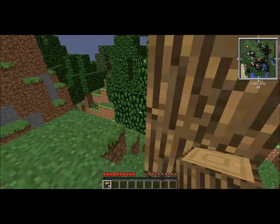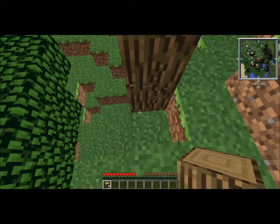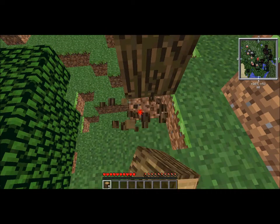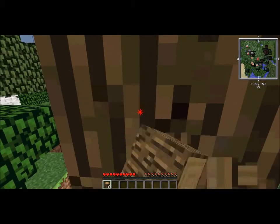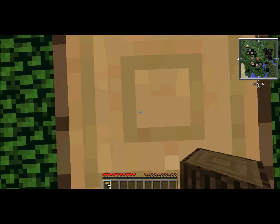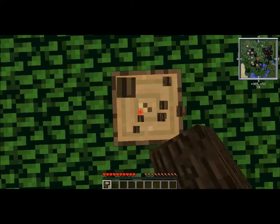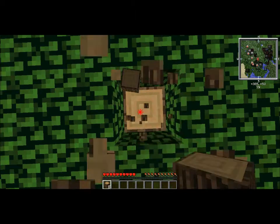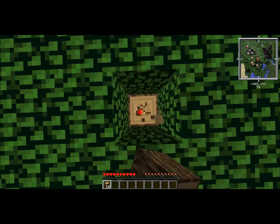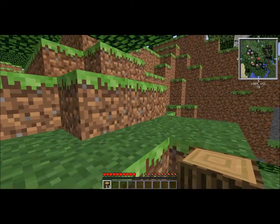I also have Damage Indicators — I forgot to tell you that. It basically shows you how much damage the animals or mobs take and how much health they have left. Plus, I also have gamerule keep inventory true, so if I die I won't lose any of my inventory.